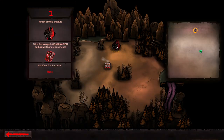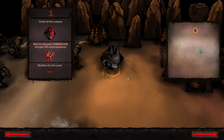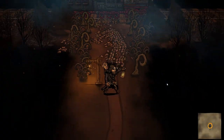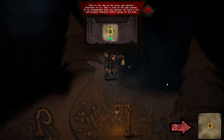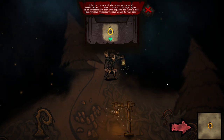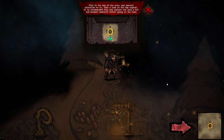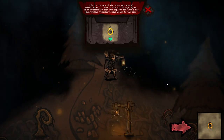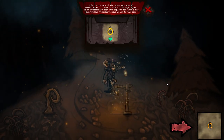Select a target to travel. Finish off this creature. We have free movement; it's not tile-based, at least not here. This is the map of the area. Pay special attention to it — take a look at the map legend. It is recommended that you explore the area a bit and prepare yourself before going to the boss.